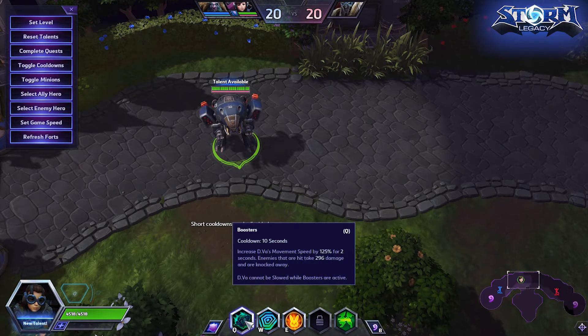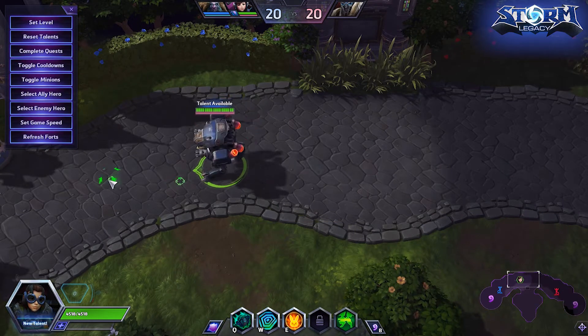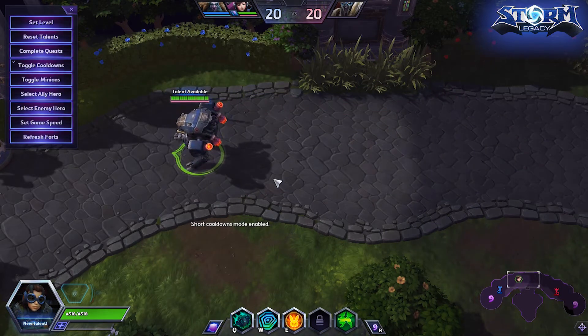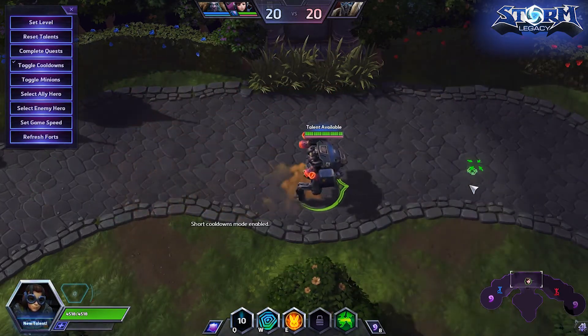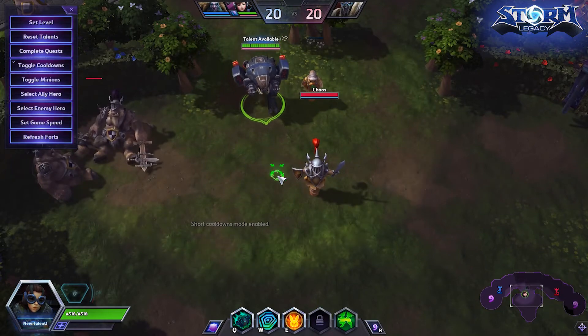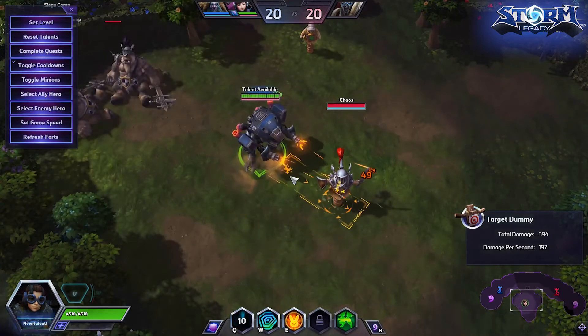The first basic ability is Boosters - cooldown is 10 seconds. It increases D.Va's movement speed by 125% for two seconds. Enemies that are hit take damage and are knocked away, and D.Va cannot be slowed while Boosters are active. Boosters is your main get-around tool. I'll toggle cooldowns on to show you a few times - this gives you the option to fly around and get places pretty quickly. I'll show you the knockback on our friend the training dummy here - it's a pretty minor knockback, it only goes so far.